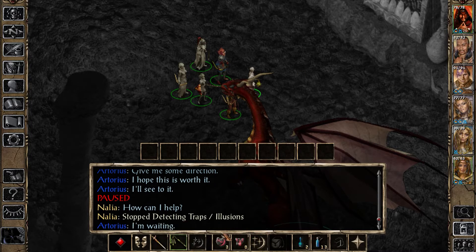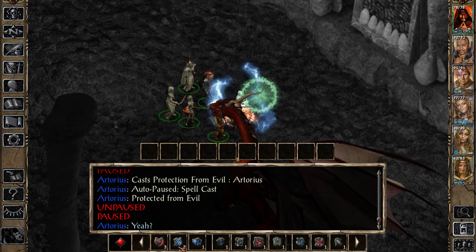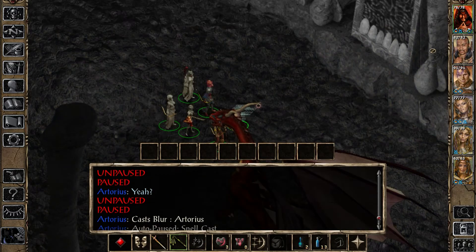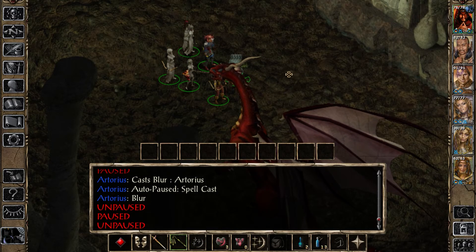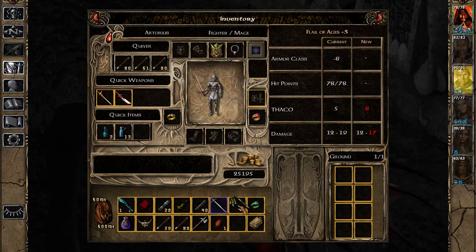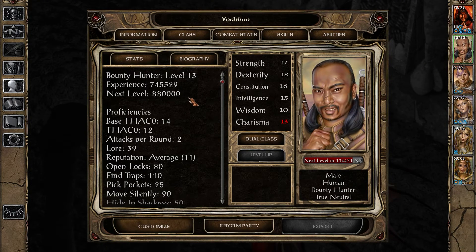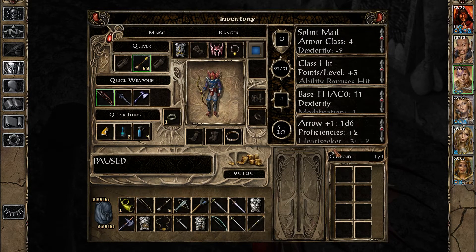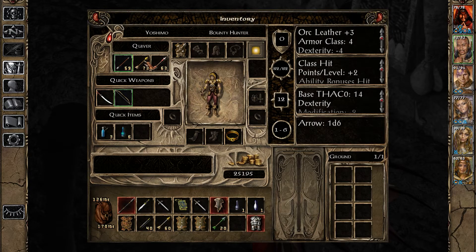Let's get our faces kicked in. Protection from evil, give me a blur, and give me a mirror image. Alright, and this weapon of course. Make sure you're all wielding plus twos. What do you need, Yoshimo? What kind of bow is this? Oh, short bow - but it's the arrows that matter anyway. I'm not giving you a better bow yet. Do I not have a better bow for you? Nope, I guess I don't. Well, like I said, it's the arrows that matter anyway.